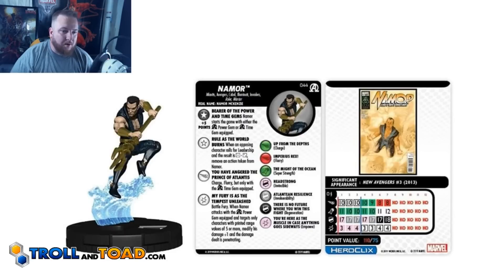Up first we have Namor, number 44 in the set. He has the Atlantis, Avengers, Cabal, Illuminati, Invaders, Ruler, and Warrior keywords. He has two traits, a special on his movement, and a special on his damage. His first trait is a plus 5 points trait, so you've got to pay 5 extra points for this.